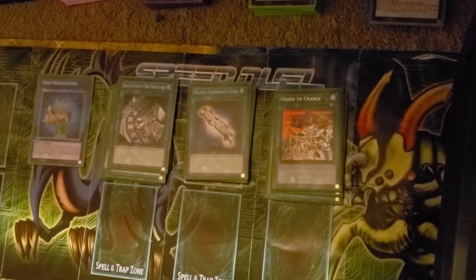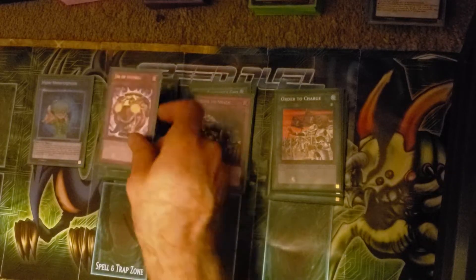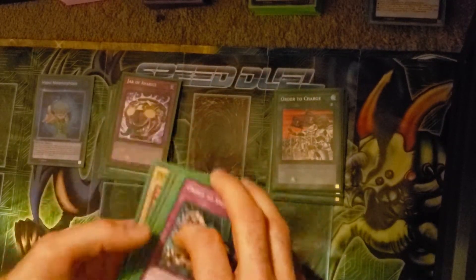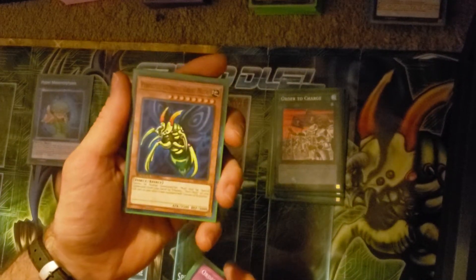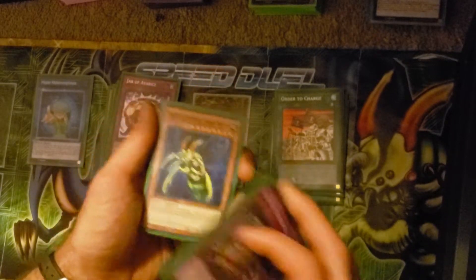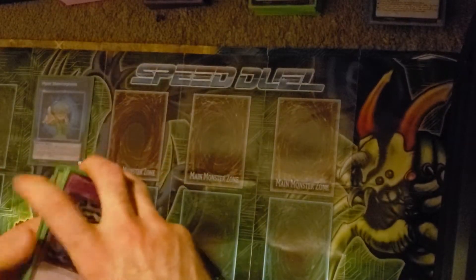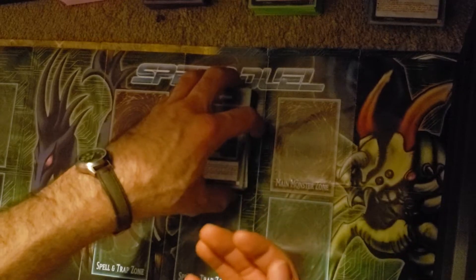Order to Charge for destroying a monster, Order to Smash for destroying spell and trap cards, and Jar of Avarice for recycling your one Perfectly Ultimate Great Moth in the unfortunate and most likely inevitable event that he gets destroyed. Hopefully he doesn't get banished.